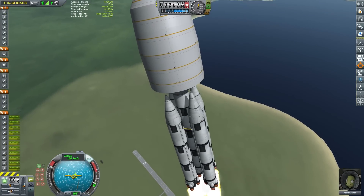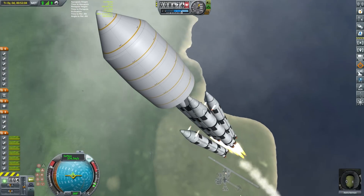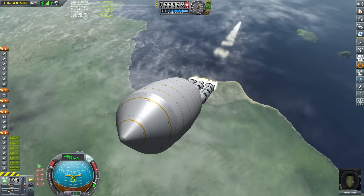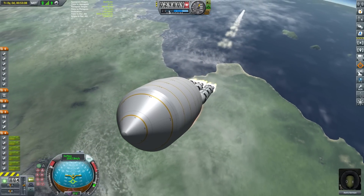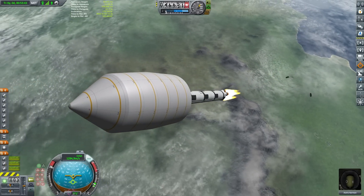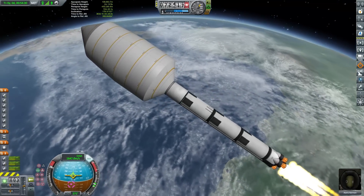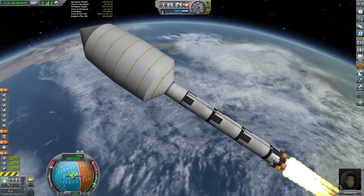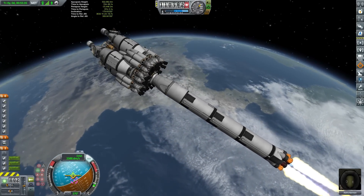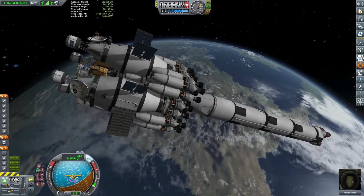We have the four outside boosters hooked up in an asparagus staging arrangement. Dropping the first two boosters — these are now empty, leaving our three remaining tanks fully fuelled. This mission is very sped up in the footage; we've got a lot to cover in this short episode. The next two cores are almost empty so we're ditching those as well, leaving us with our one single core stage booster to get us well past orbital velocity. I'm not levelling out to the horizon as early as I normally would, because I want to raise the apoapsis way up and leave the periapsis quite low, allowing the booster to come back and impact on the surface without leaving debris.